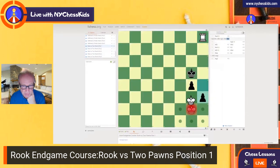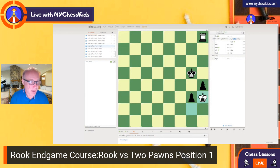If you push h3, we play this move. If you push g3, then you play King h3 and you win both of the pawns. I will see you in position number two. Bye-bye.